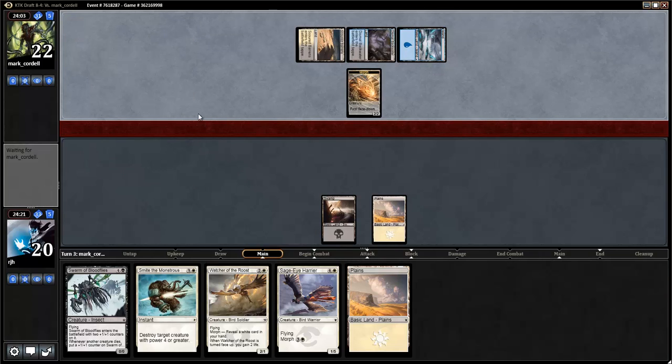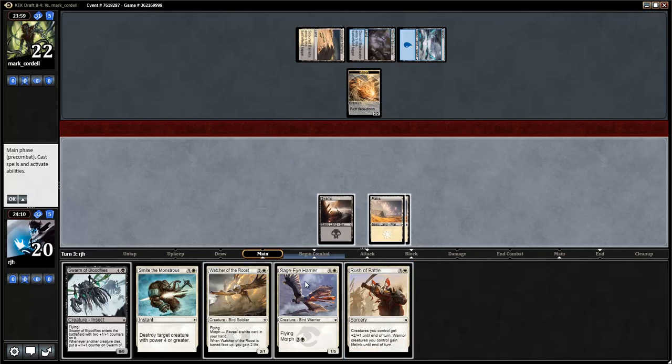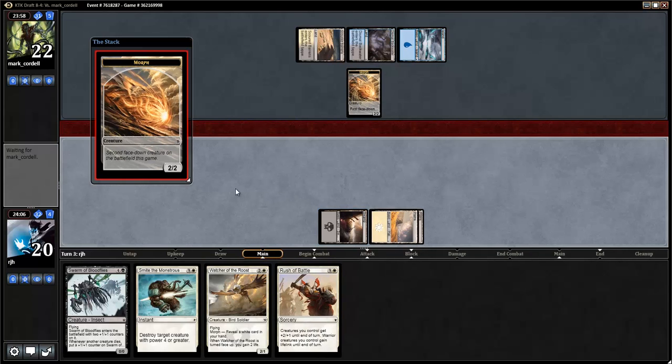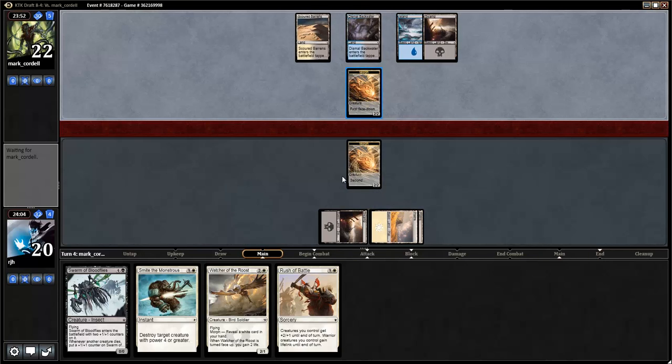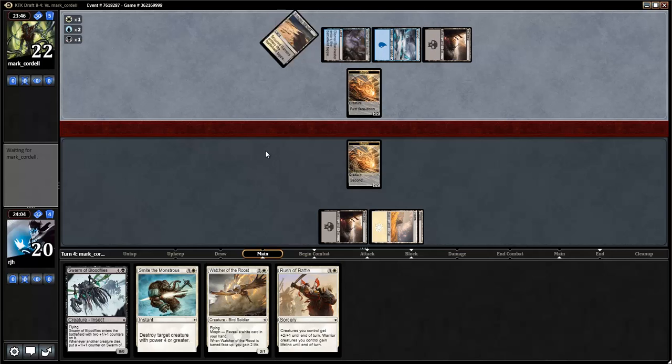Morph? Of course it's a morph. Why wouldn't it be a morph? Do I want to be trading off this early? I think I have to, right? Hmm, but then I drew a Rush of Battle. Yeah, I'm going to offer a block here. So I'm going to play the Sage Eye Harrier instead of the Watcher of the Roost, because I'd rather have the Watcher later since there's more in the air. Could be wrong, since now I have the Rush of Battle in hand.